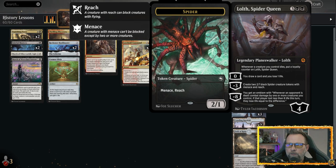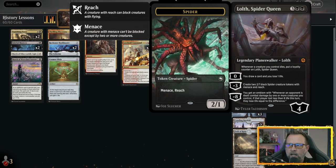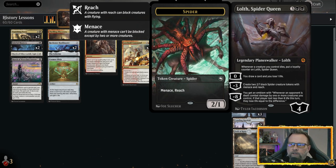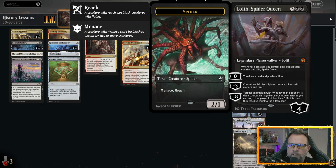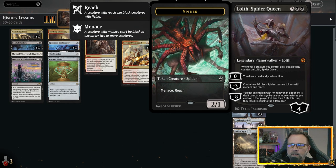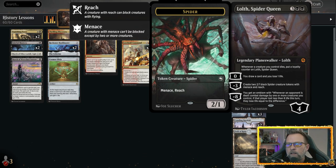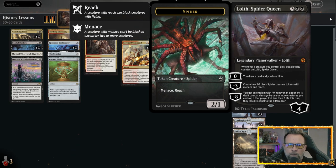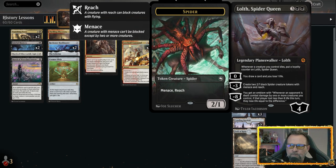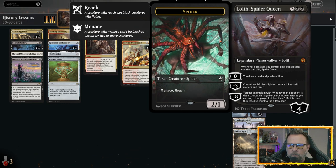Then we've got Lolth, the Spider Queen. She's been in and out of the meta for over two years and is getting ready to rotate out. Her zero ability lets you draw a card and lose a life. Her negative three creates two 2/1 black spider creature tokens with menace and reach. Her negative eight gives an emblem where opponents lose life equal to the difference if they took less than eight combat damage. We're mainly using Lolth for her draw ability and the blockers or attackers she creates.